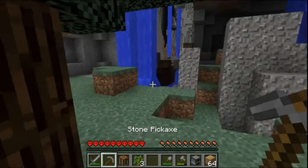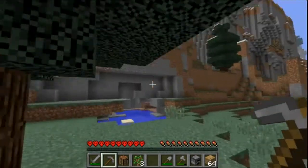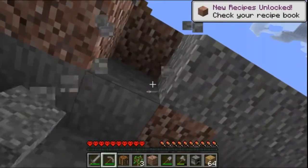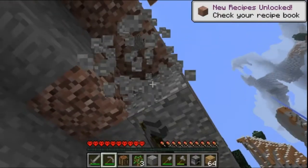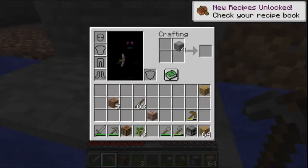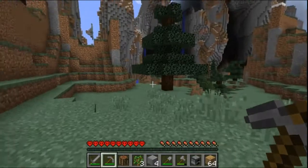So what do we need? I'm looking at the list here - polished andesite. Okay, we got andesite right here, I think. Is this andesite? No, that's granite. Is this andesite? There we go - andesite. For polished andesite it's either that or gravel or dirt or something. I haven't really made it before. Hey look, polished andesite! That's our first material that we need to make the radio transmitter.